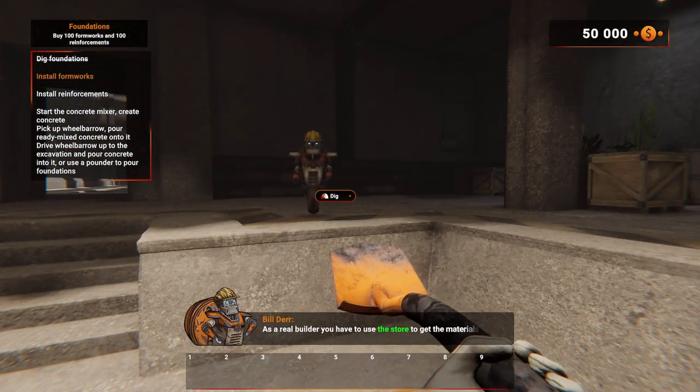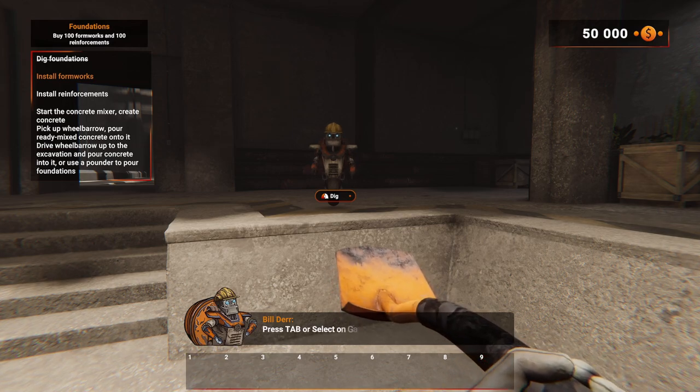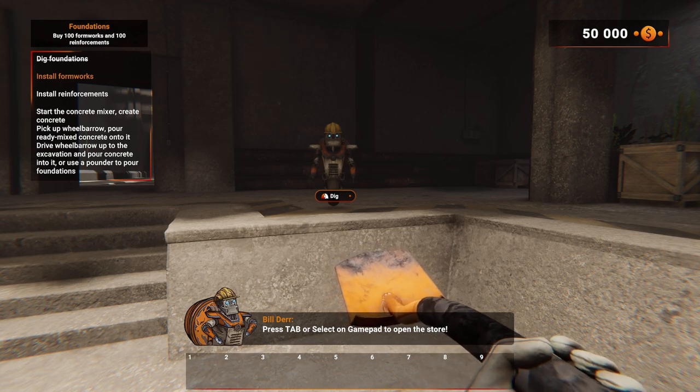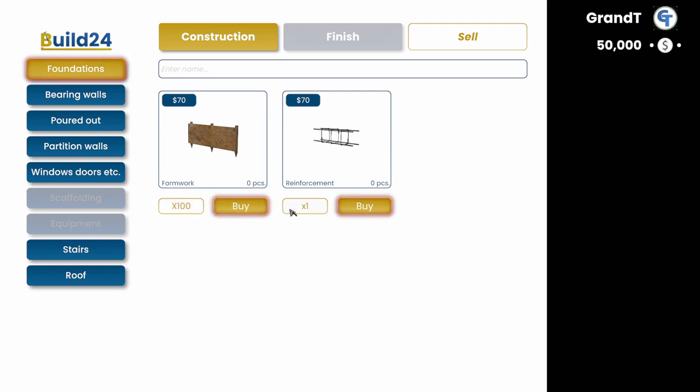As a real builder, you have to use the store to get the materials you need to build. Press tab or select on gamepad to open the store. I just noticed this guy's got my logo. Now on the left is a list of available categories according to the stage of construction. You can change the number of items you want to buy to one, ten or one hundred. Buy one hundred formworks and reinforcements — both.